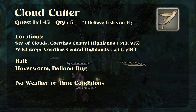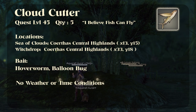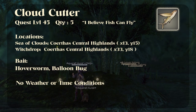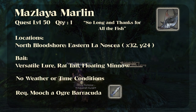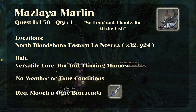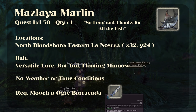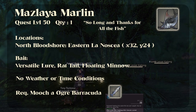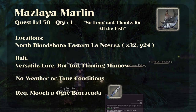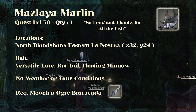The Cloud Cutter is where we start going into Heavensward zones, so you would need Heavensward unlocked for this. Sea of Clouds is a Heavensward zone and so is Witchdrop. The Mazlaia Marlin is one of the more difficult fish to catch, but it's worth it because this fish on my server tends to sell for quite a bit more. It doesn't have any weather or time conditions, so other than needing a mooch, it's pretty easy to get if you're willing to be patient and actually use fishing skills for it.